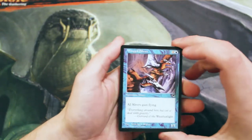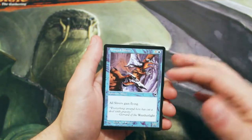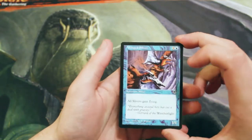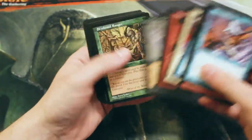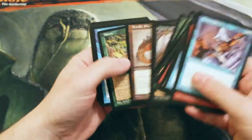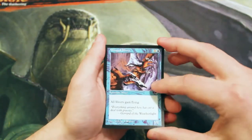Slivers are fantastic and I love that this set features them. If you don't know, the sliver tribe basically buffs all of the other slivers on the field. So Winged Sliver is a prime example — a 1/1 for two mana — but all slivers gain flying, which means any other slivers you control also gain flying. Technically that also hits the opponent's slivers.